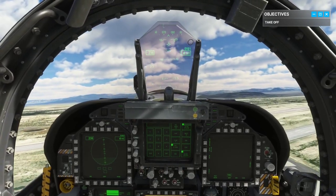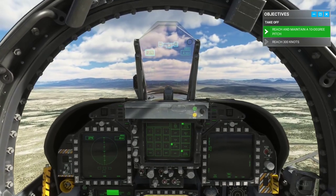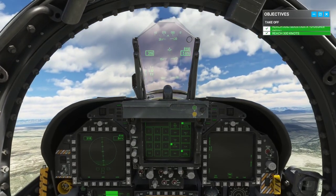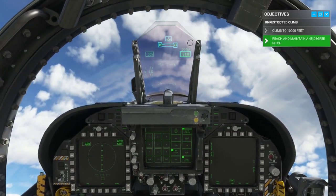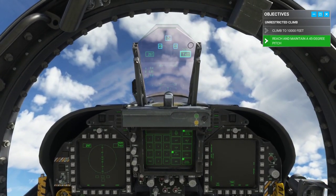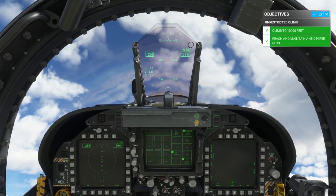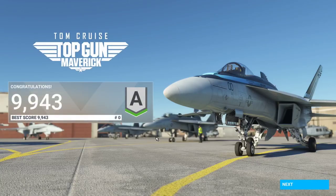Flaps up. Aim your velocity vector at 10 degrees on your pitch scale. As you pass through 300 knots — waiting for 300 knots — then we're going to pitch up further. Unrestricted climb right now. We're going to hold this right here. And we've got two minutes. That was that — a very short tutorial. But that's an A: 9,943 points. Almost perfect, actually.